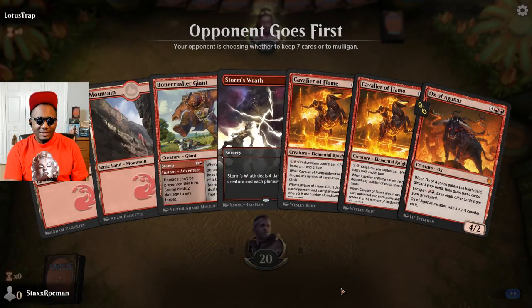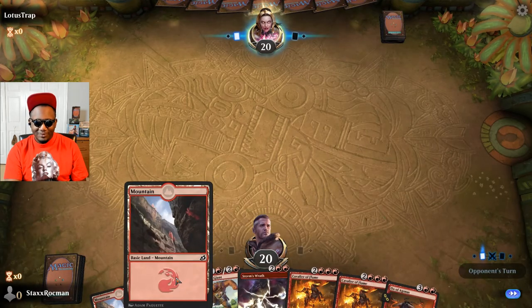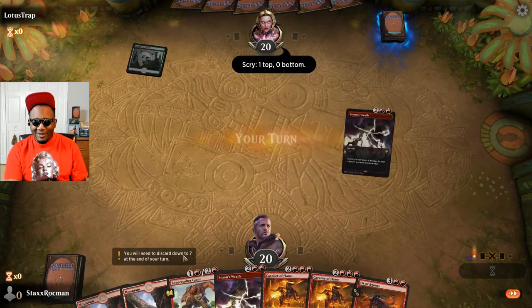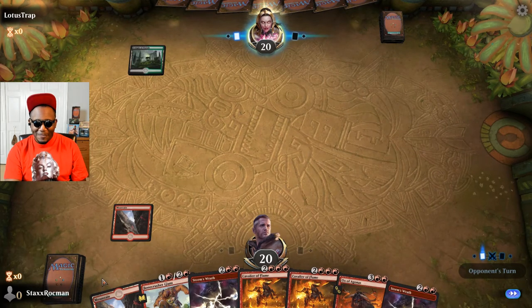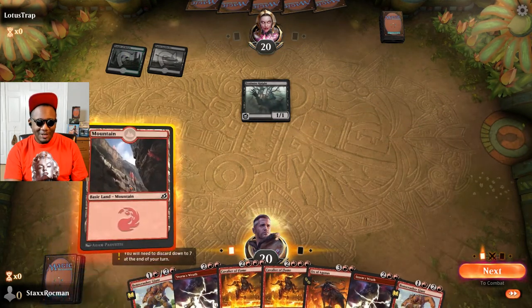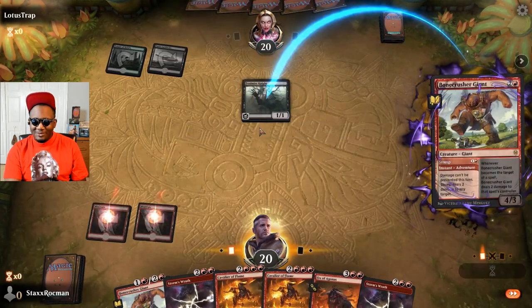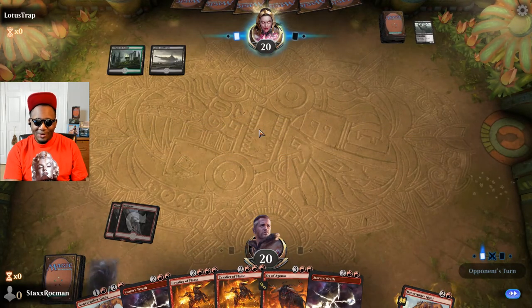Oh man, this is ugly. I'm gonna keep it though, because if I can draw into my lands I'll be good - I'll have plenty of gas. That's not a land. I hate mulliganing and then picking up an even worse hand. Sometimes it's better to keep the gas and hope you draw into the lands than throw it back and be flooded with lands and no gas.